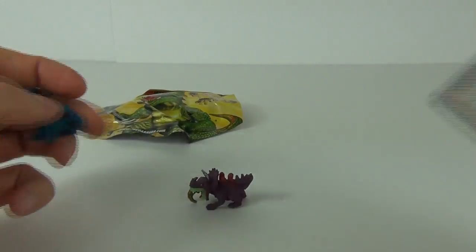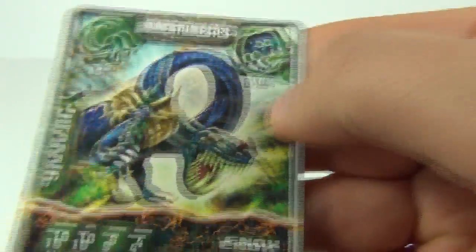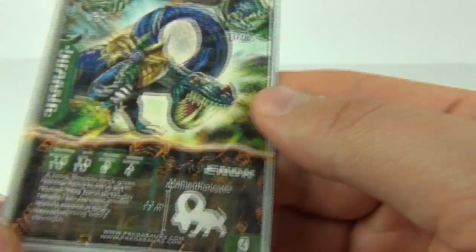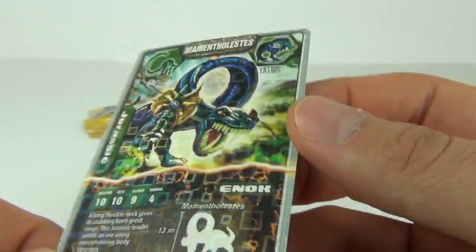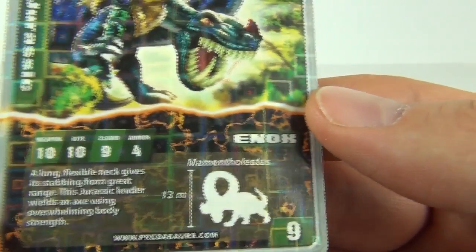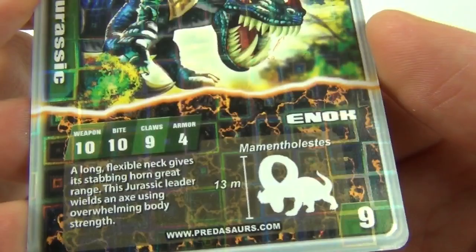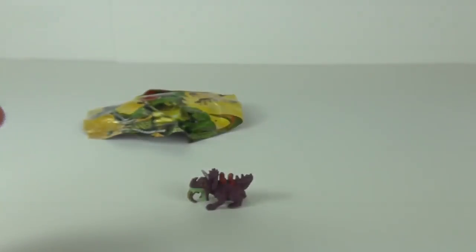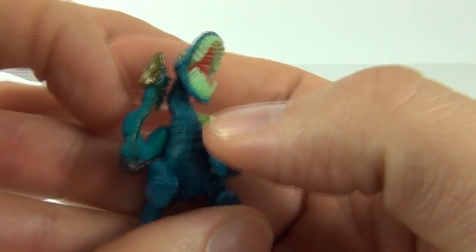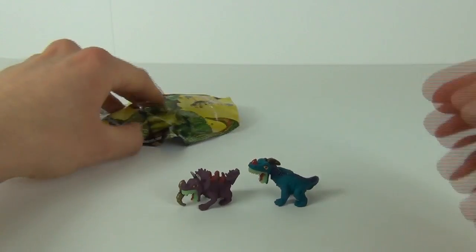This one has a hologram card - it is Mementhrolestes, a bit of a mouthful. It shows you the two dinosaurs it has mutated from. Absolutely love that hologram card - brilliant! We get some really good stats on this one: 10 for weapon, 10 for bite, 9 for claw, and 4 for armor, along with a write-up of this dinosaur. That may be one of the rarer ones. There he is with the glow-in-the-dark teeth and an axe-style weapon.